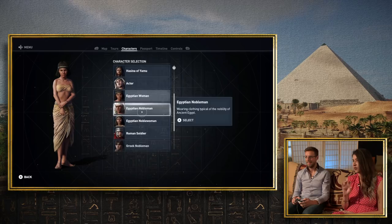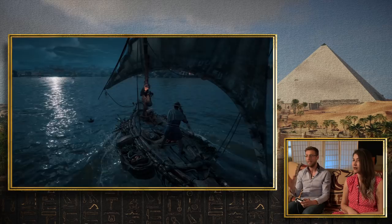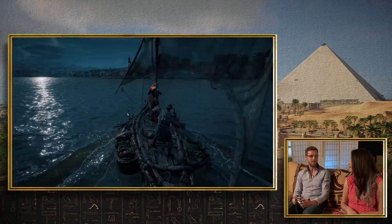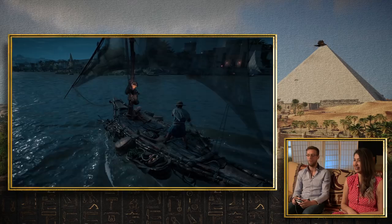Does it interact differently depending on who you pick? In terms of controls it's the same — you can climb everywhere, climb up the pyramids, use the boats, use a reed boat. But the perspective changes a lot depending on the character you're using. Driving your own boat and being Cleopatra versus being a Greek peasant is quite different. We're going close to Yamu, which is today called Bernagi, if my memory is correct. Lots of swamps and marshes.